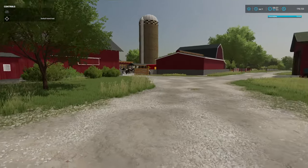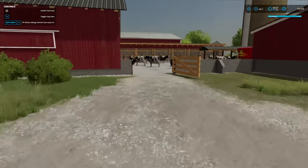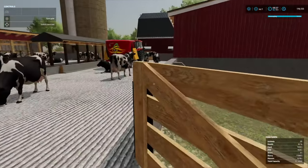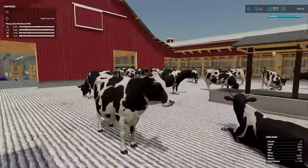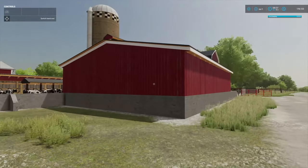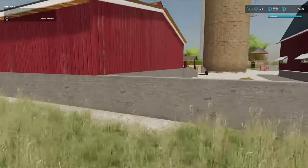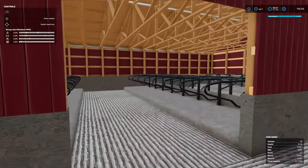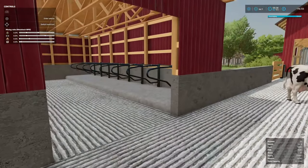So this is a farm — a starting farm, but I went ahead and altered it big time. I'll shut the door so the cows don't get out. This is my barn that I built, and then this is the one with the additional small freestyle barn attached to it as well, for some extra area for cows.